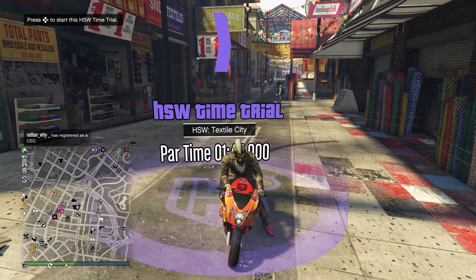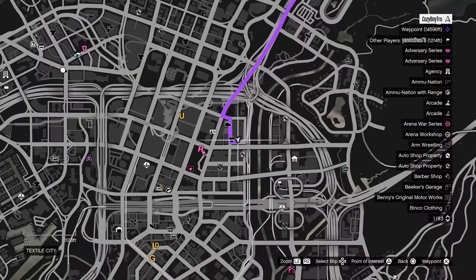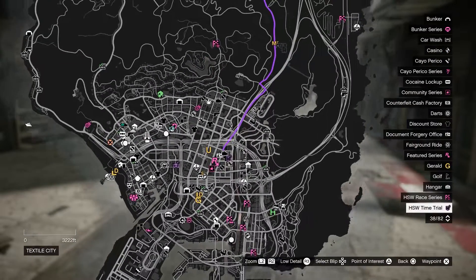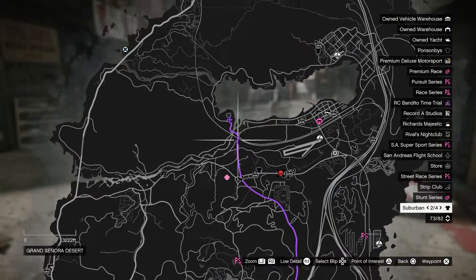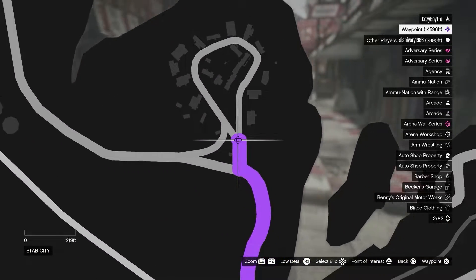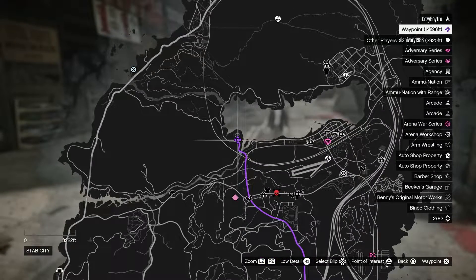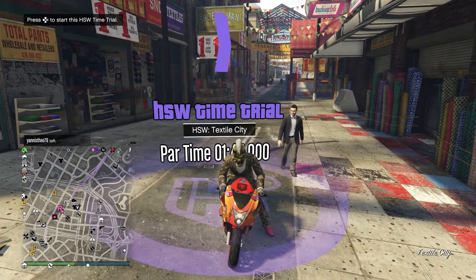What is up YouTube. I want to be showing you guys how to do the HSW Textile City time trial. The time trial is located over here, and we're gonna be opening up the map, zooming in and out of this point over here, and placing a waypoint right over here in the crossroads, because that is our final destination. And without further ado, let's get into it.